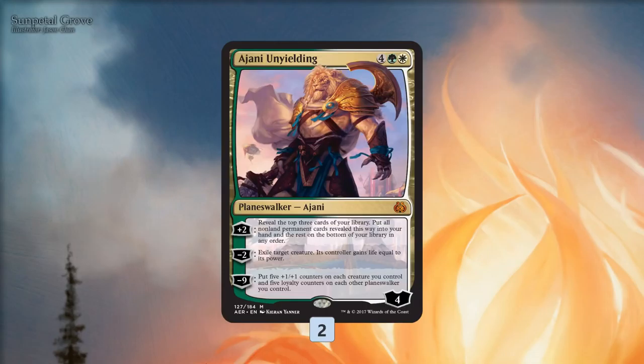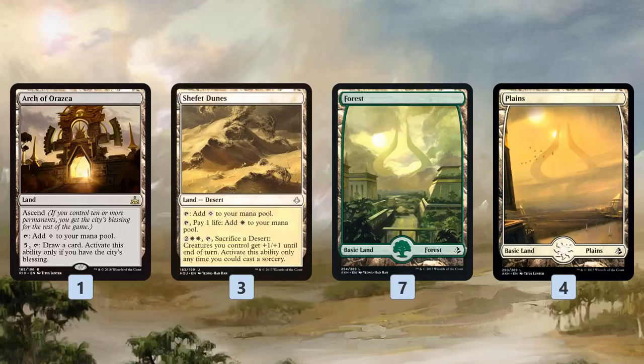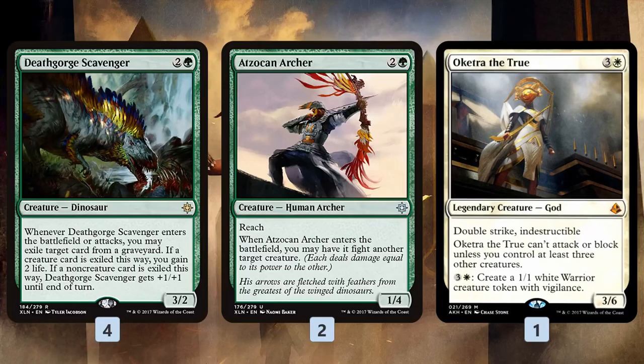The rest of the deck includes Rishkar, Peema Renegade — a pretty good value card that makes a little extra mana and puts counters on things — and Ajani Unyielding as a big top-end planeswalker to dig through our deck, generate card advantage, and potentially exile opponent's creatures. The ultimate should pretty much win the game. We also have Cast Out for removal. In the mana base, Arch of Orazca is a good value colorless land — we go wide enough to turn on ascend and draw cards. Shefet Dunes pumps all our creatures, along with some basic lands and dual lands.